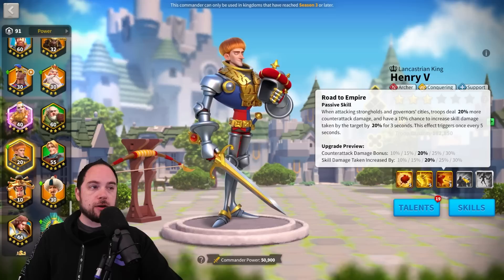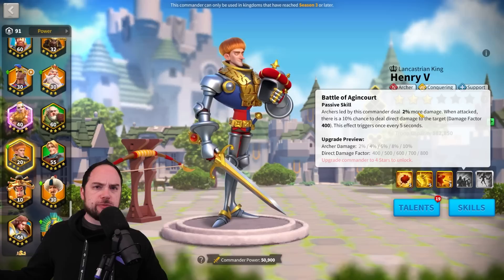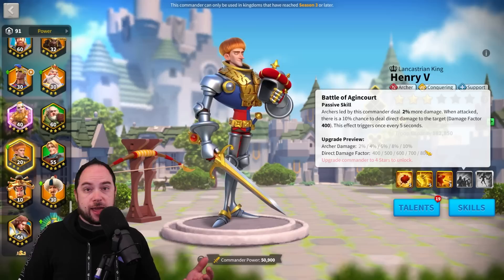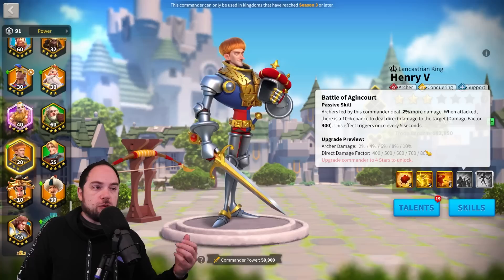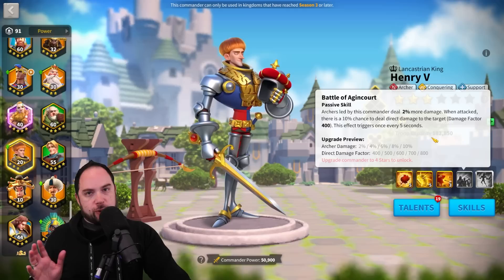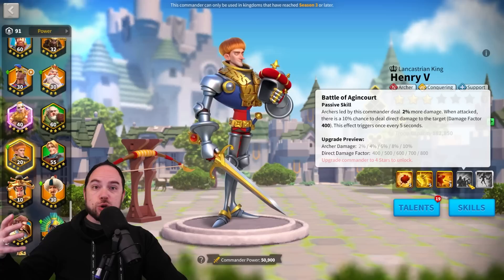The fourth skill also gives archers 10% more damage. When attacked, there's a 10% chance to deal direct damage to the target with an 800 damage factor. However, if the garrison isn't directly targeting you because you're multi-rallying, this does nothing. And if you are swarming a garrison, they're not directly targeting you, so you won't deal that bonus damage. It might harm people that try to swarm you in the open field, though, where when your march gets targeted, the enemy potentially gets punished.